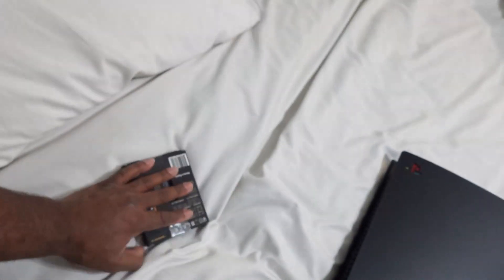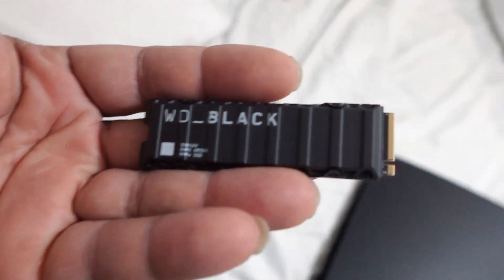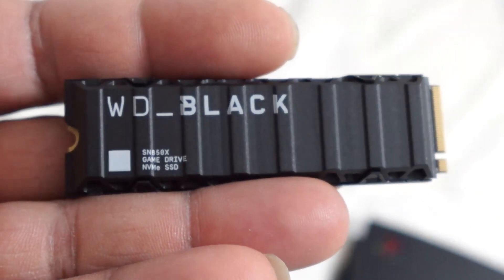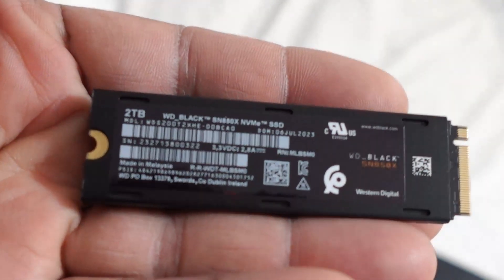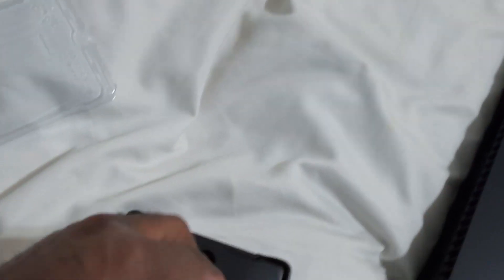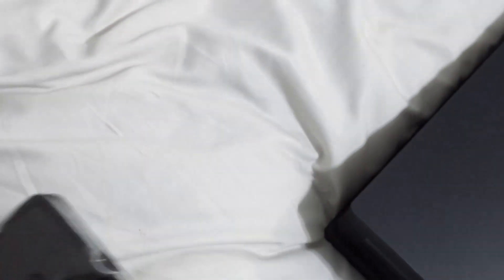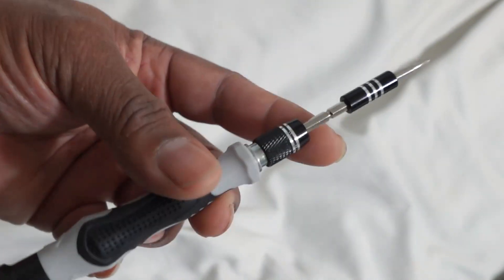I'm going to go ahead and open this up. Pretty much this is how it comes in the package — these things are nice and compact. Hard drives have come a very long way over the years. This is pretty much the latest high-tech, high-speed drive technology. I've got a couple screwdrivers here. I believe the original one might be a P2 — that's probably a little too big. I got a precision screwdriver set, and I'm going to use this Phillips head — I believe it's a P1 screwdriver.